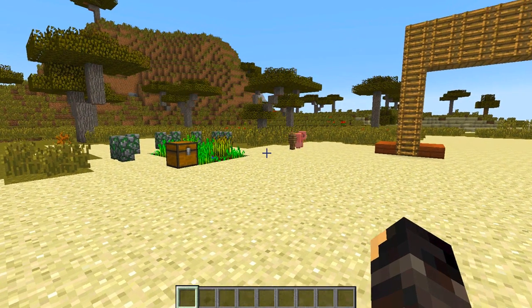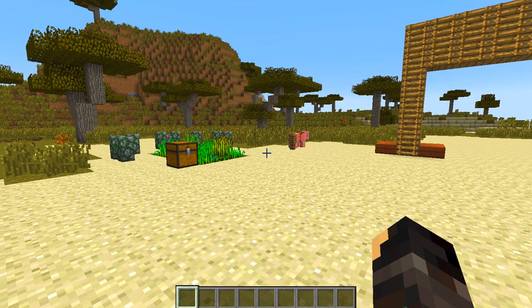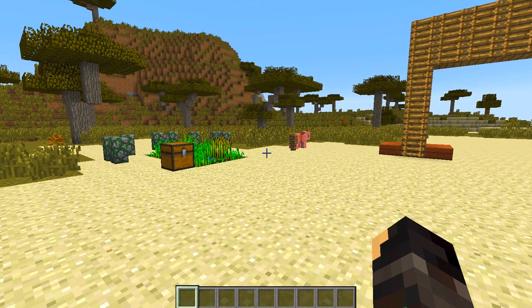This mod effectively changes the way you do things. It replaces the normal blocky animations for walking, running, swimming, jumping, sneaking, riding, bow aiming, blocking, climbing, hitting, eating, and drinking. It looks pretty damn cool at the same time.